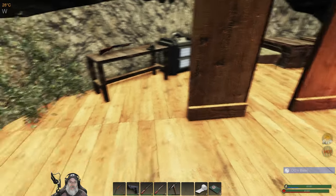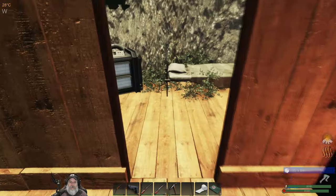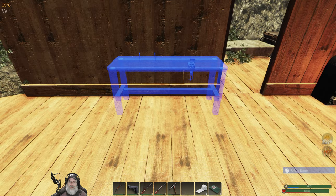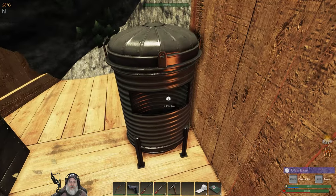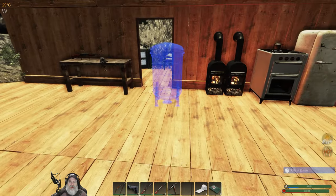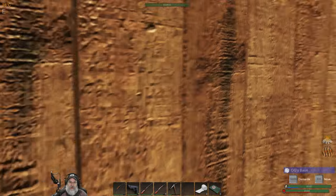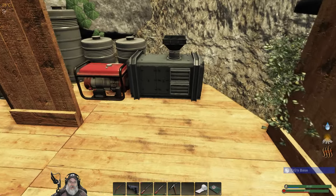Now another wall in here like so, and then we're going to pick up our workbench and place it right here. And let's grab this refiner - actually I'm just going to put this here. I'm trying to keep most everything on the back wall, just because if we do ever get any damage coming from the front, it's far enough away.